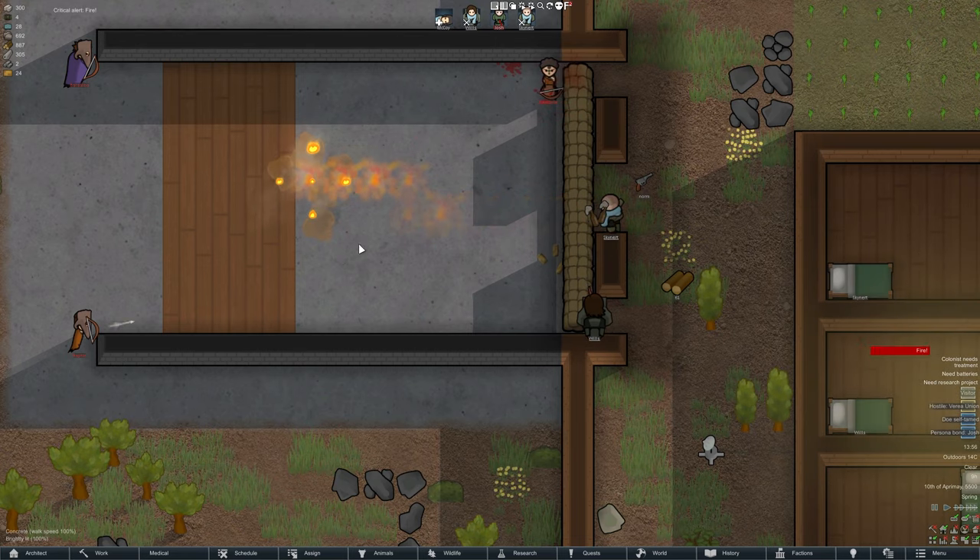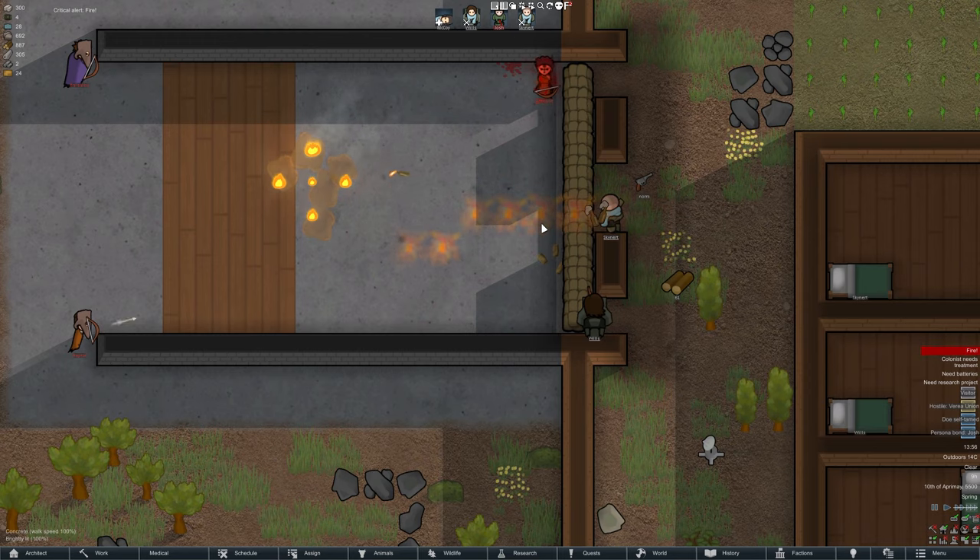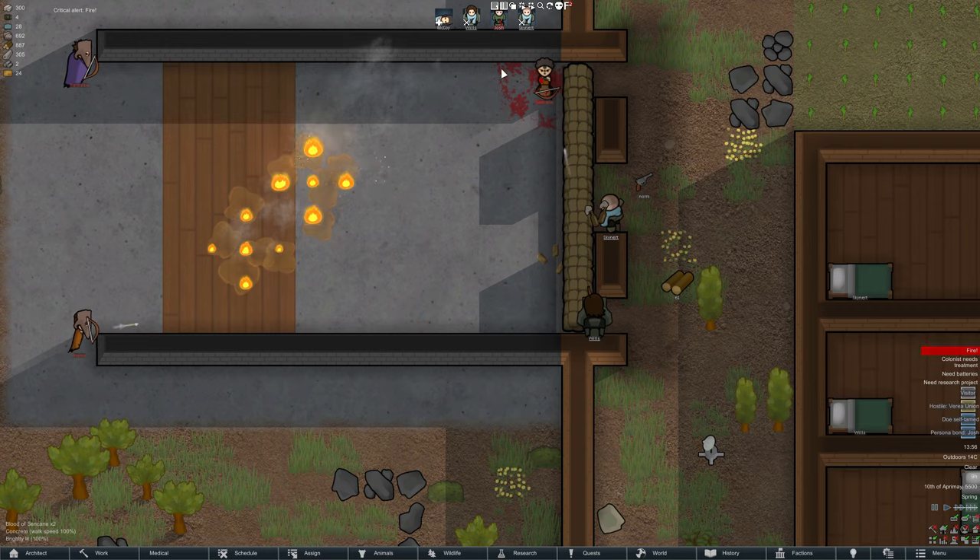Use a roof above your shooting positions to negate any weather aim penalties. Wood floors can make a simple flame trap inside a choke point.